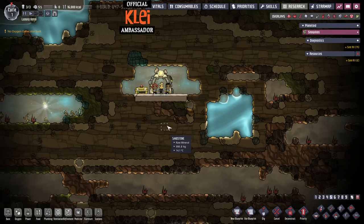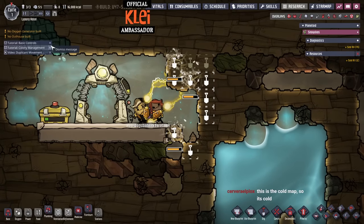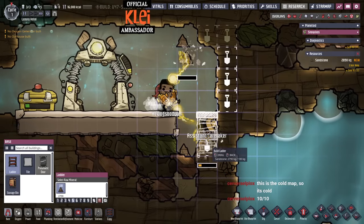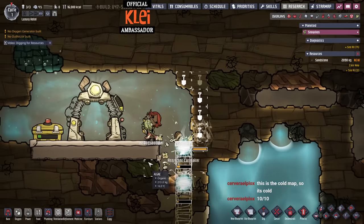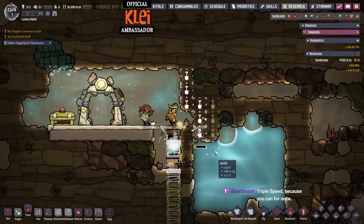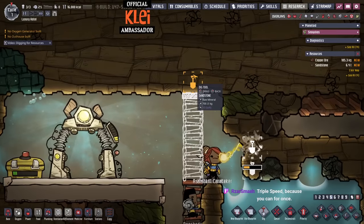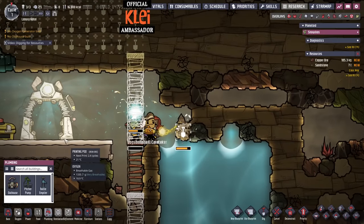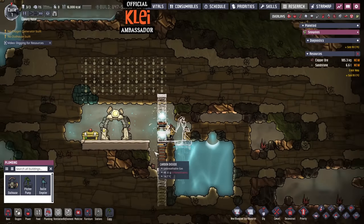The first things you always do when you start is look at temperatures. Since this is Rime, everything's cold — not a surprise — and we need to get heating sorted quite quickly. We can stay in the middle area. I'll play on triple speed. I'm putting the ladder down here this time because last time I didn't leave enough room for the laboratory around the printing pod.